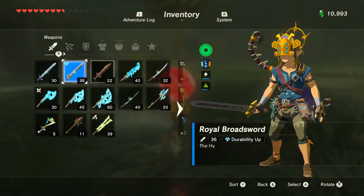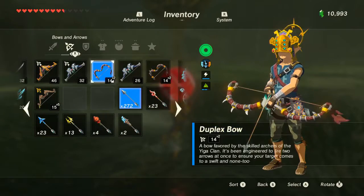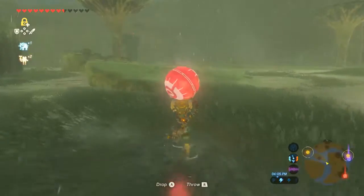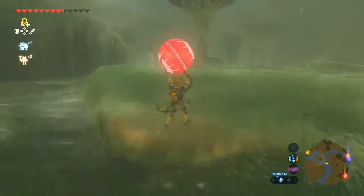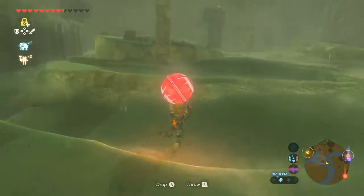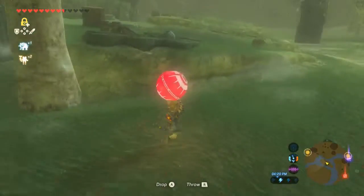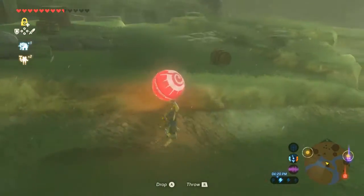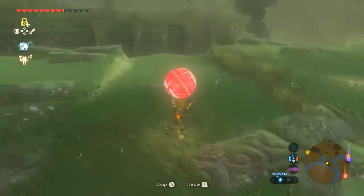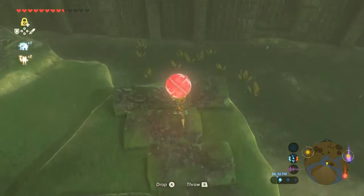Even though I am thunder proof, I'm gonna go ahead and put away my metal equipment because I don't really need it right now. But if we get struck by stray lightning, the thunder helm will still help, so I will keep the thunder helm on through this. I very rarely get struck by stray lightning — it seems like it's very, very difficult. It usually just strikes in a random spot next to you.